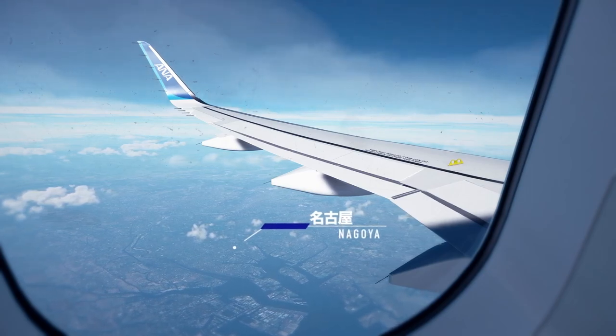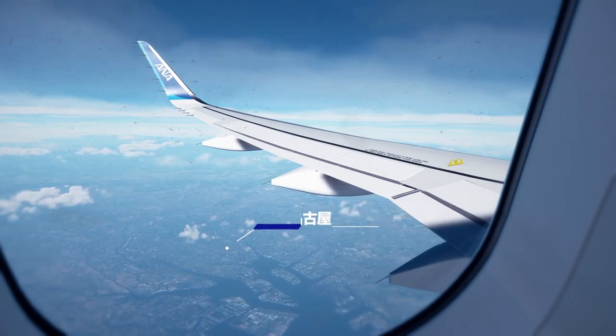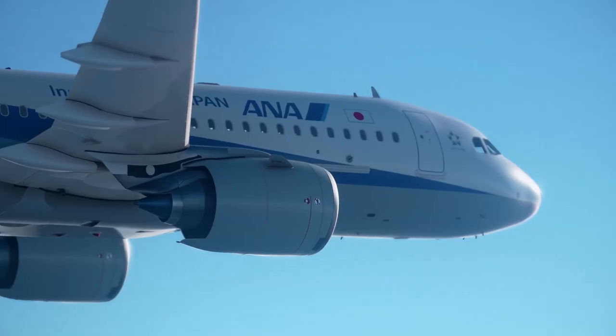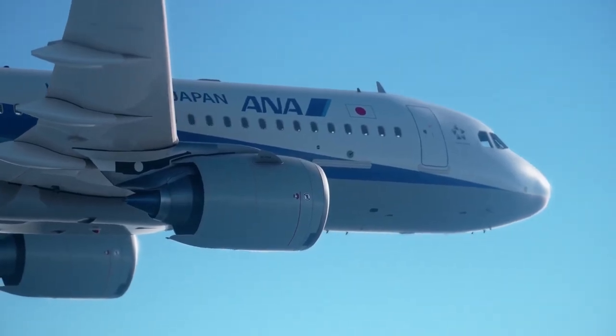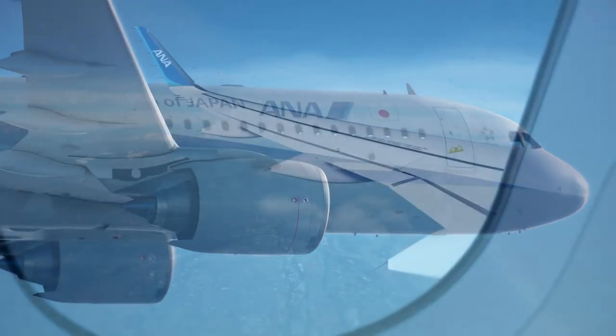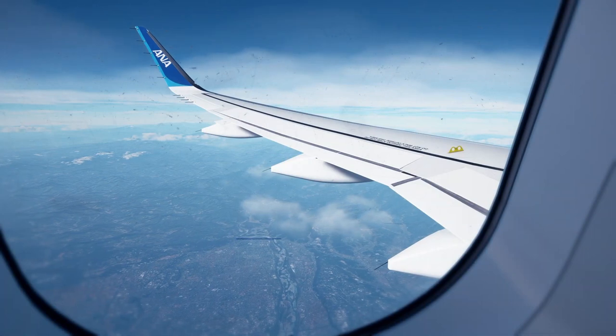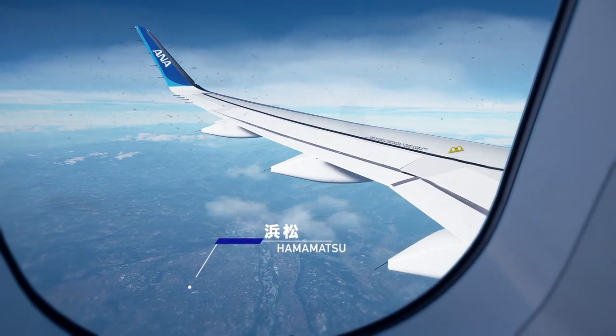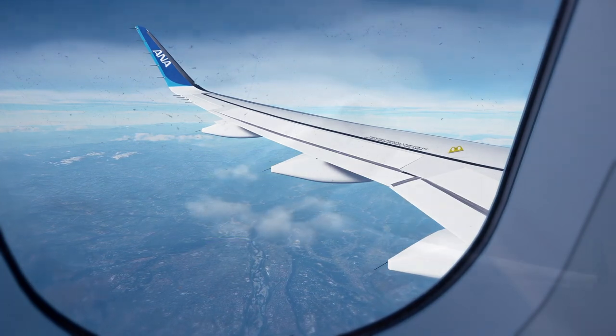Welcome back to another Microsoft Flight Simulator video. In this one we're going to talk about a couple of freeware add-ons that are going to change the way your Microsoft Flight Simulator looks to make it basically look more realistic. Out of the box, Microsoft Flight Simulator might look a little bit cartoonish, and there are features that are easily changeable with some freeware add-ons that will improve the realism of the simulator overall.